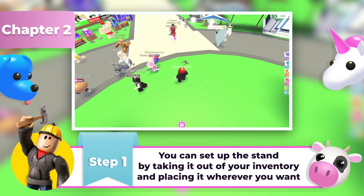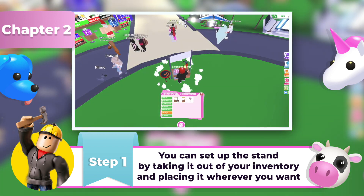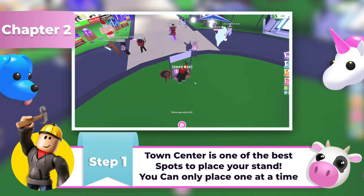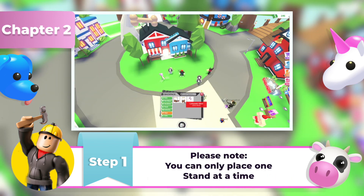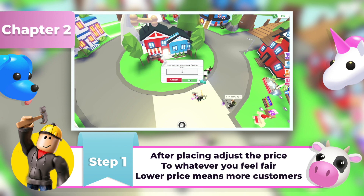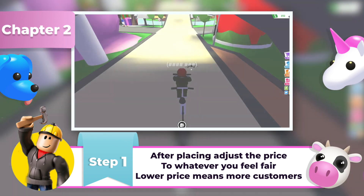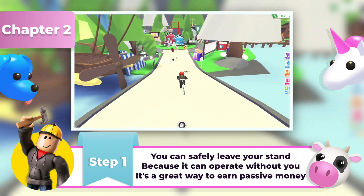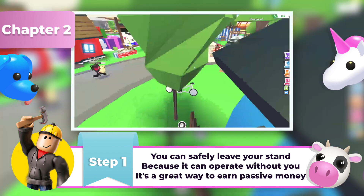You can set up the stand by taking it out of the toy section of your inventory and placing it wherever you want. We recommend placing it somewhere in the town center or near the tunnel where lots of people see it for maximum exposure and profit. Please note that you can only place one stand at a time. After placing the stand, consider adjusting the price to whatever you feel will be fair — lower prices mean more customers, which will result in more profit. You can safely leave your stand and keep doing whatever you want, because it can operate without you. These stands are a great way to earn passive money without any sweat.